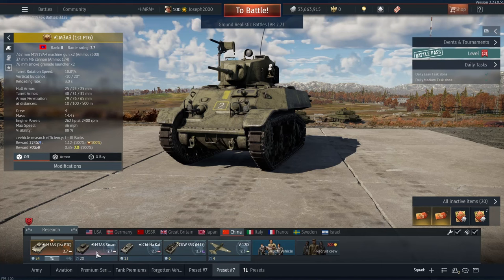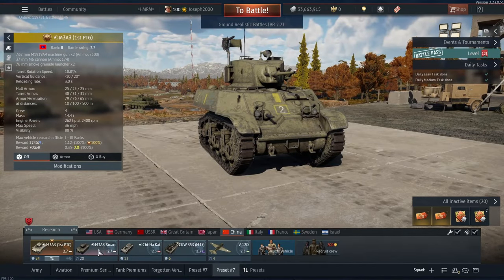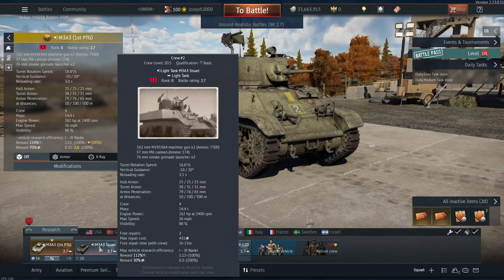This tank is of course no different to the regular tech tree M3A3 Stuart. The only real differences are the decals and various markings on the vehicle, plus a slightly different skin — it's very, very slightly different, at least to my eyes. It seems a little bit brighter, which is probably because it's a newer model compared to the other Chinese M3, as this was added much later. But generally speaking this vehicle is exactly the same as the one in the tree.